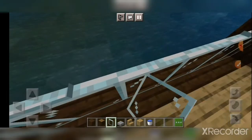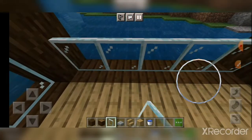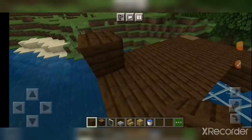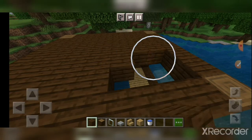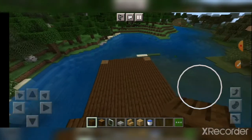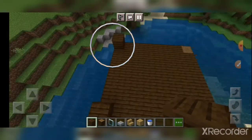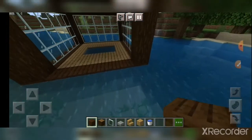If you want to see more Minecraft videos, just hit the like button and subscribe to the channel if you're new. Alright, I'm building the roof. I'm going to put a balcony in there — I think that would work. Let's add a balcony in there. That could work. Now let's build the rest of the house.